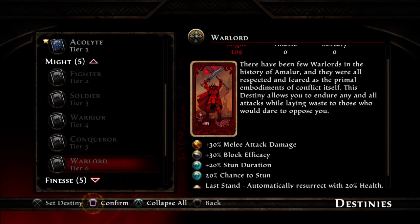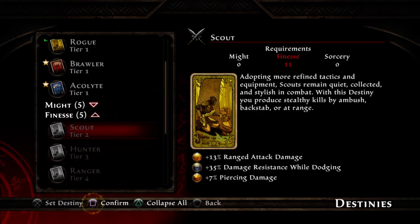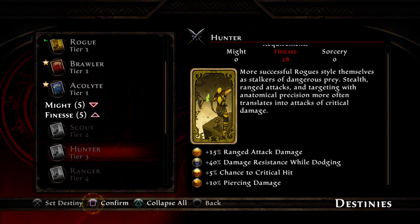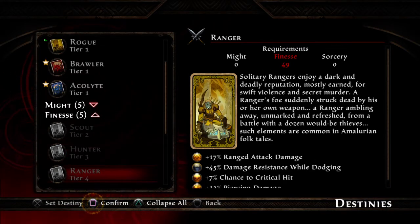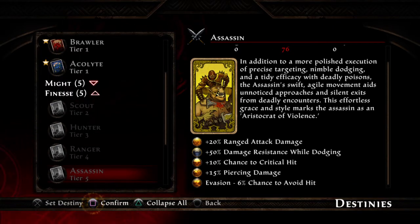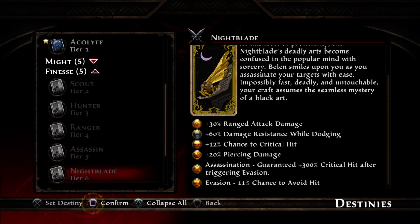So if you go 100% pure Might, you end up as a Warlord. With the Finesse options, you go from Rogue to Scout — the numbers at the bottom go up, from 13 to 15, from 35 to 40. You get extra bonuses, higher crit chance, pierce damage, then become a Hunter, into a Ranger where numbers keep going up, then an Assassin where you get evasion and better stats, and you end up as a Nightblade. That's your 109 pure Finesse class.